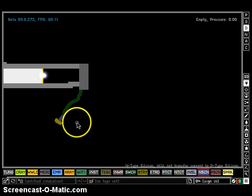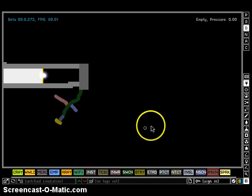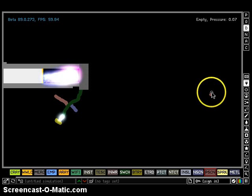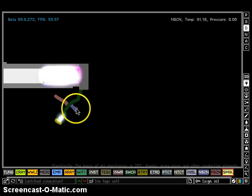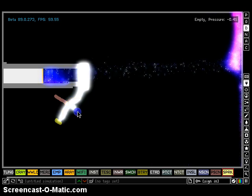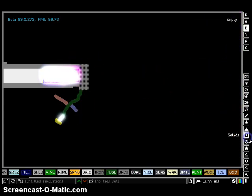And we use NSCN and PSCN. Make sure they do not touch each other, like that. To let the plasma go through, just click this once and a lot of plasma will fly through. Click this and the wall will block the plasma from flying out. Cool? I think so.